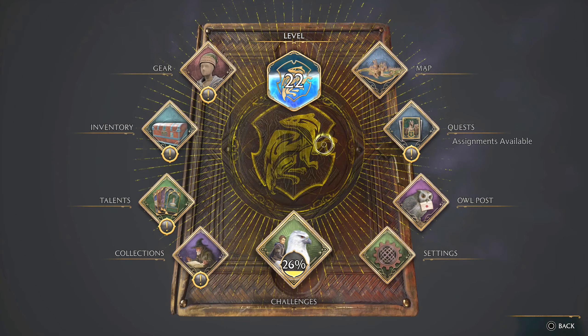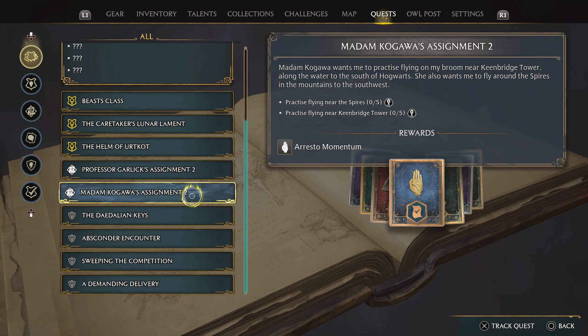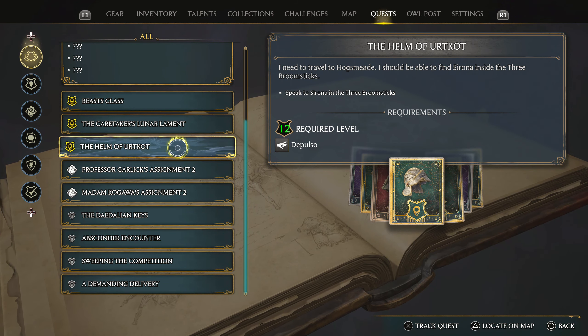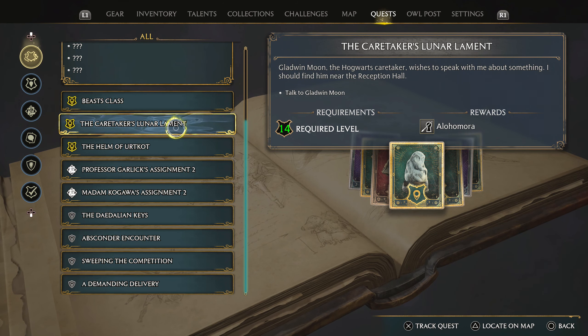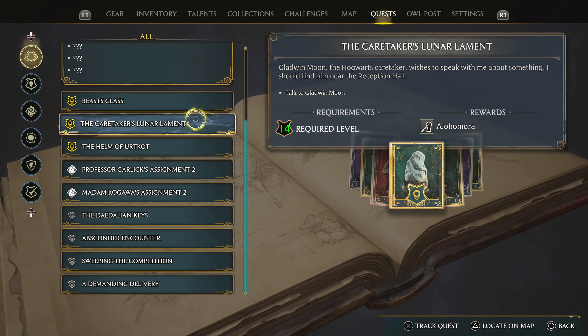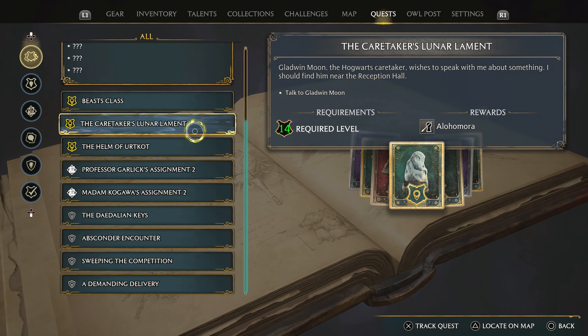We might have a little bit of time yet before our plants are ready. That's main, main - beast class I want. Oh, talk to Gladwin Moon - he's interesting. Alohamora? I remember that spell. Let's try that, let's see where this is. That's where we have to talk to the guy.